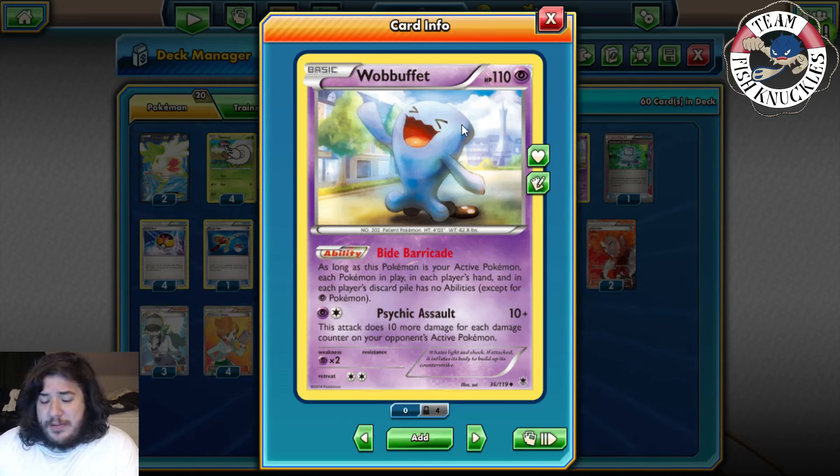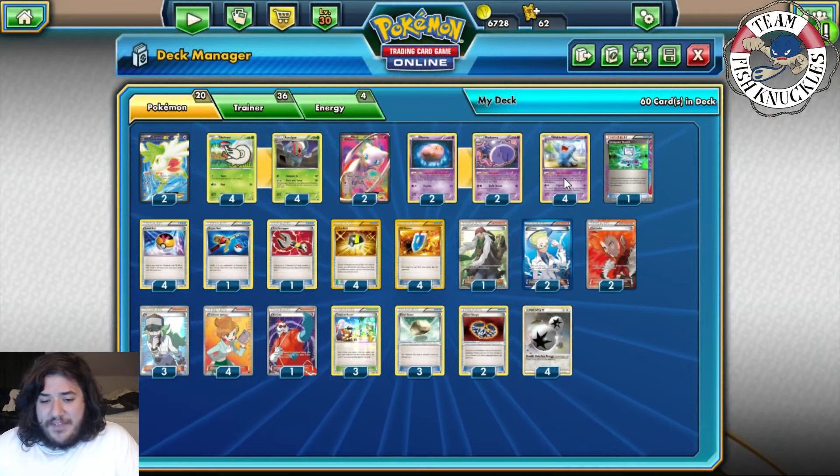Some people play Accelgor with Shedinja, which shuts down item cards so opponents can't play Switch. When they do play Keldeo, you can Lysandre it. But that's a different deck — today we're just going to focus on the Accelgor Wobbuffet deck.